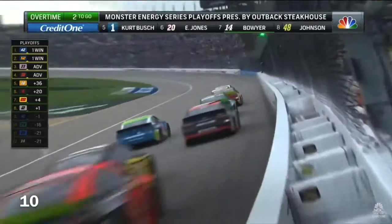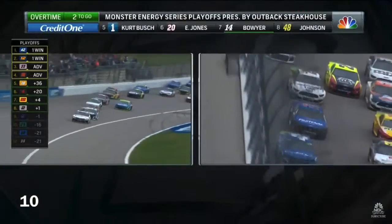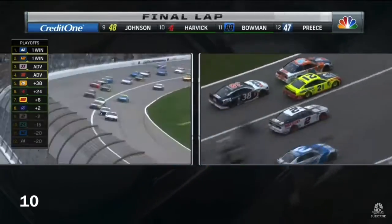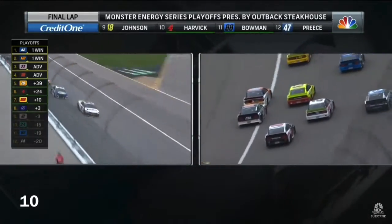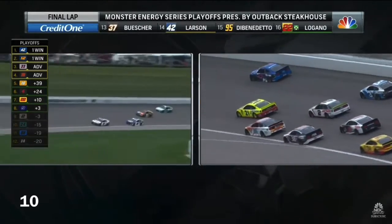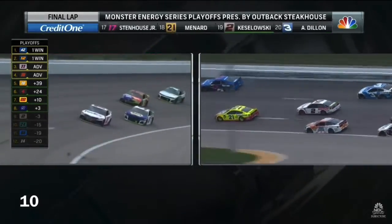Joe Logano actually picking spots up back in the pack. Cars in the fence off of turn four. Kozlowski had a problem — he's really slow. The white flag came out. Now it's Denny Hamlin trying to hold off the 9 of Chase Elliott. Here comes Kyle Busch as well.